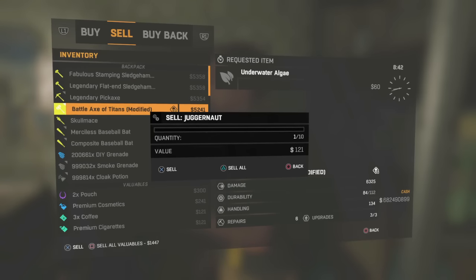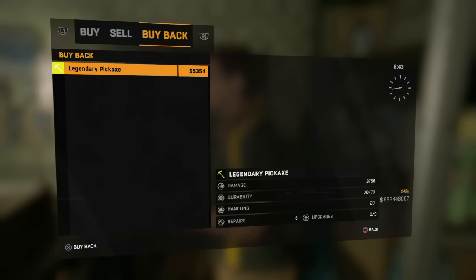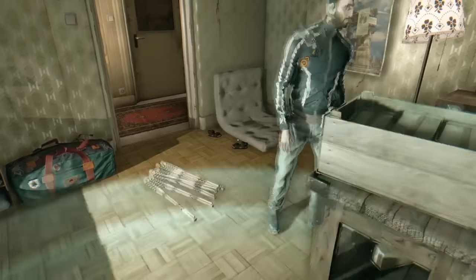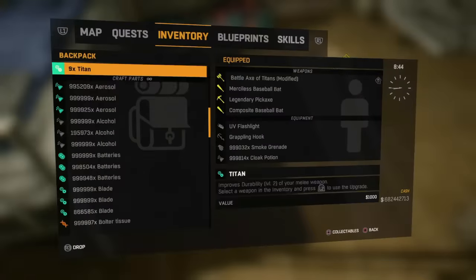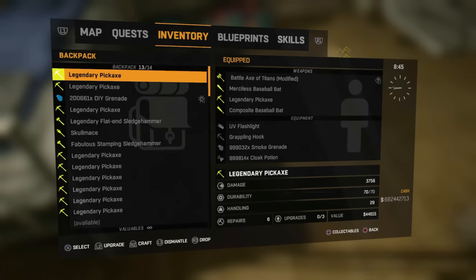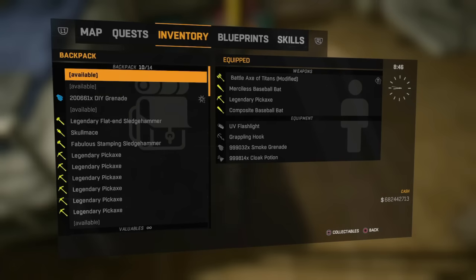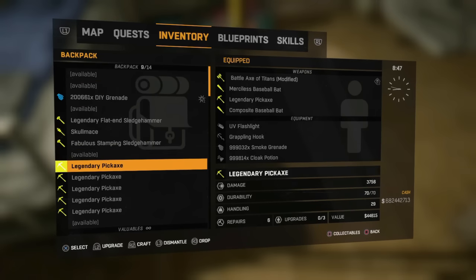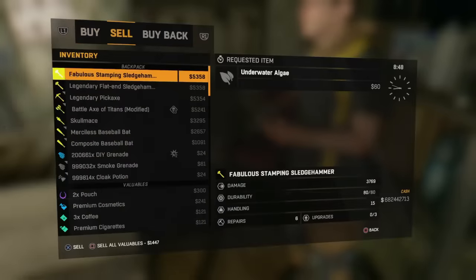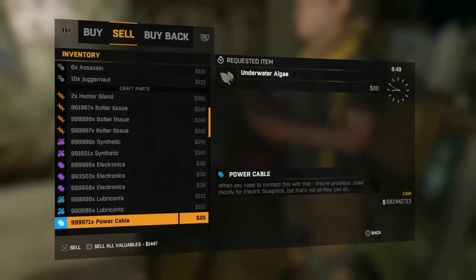In this case let's use the legendary pickaxe — and boom, buy back, you have a duplicate! My friend Jose is already duplicating them, he's quicker than me. I'm just going to pick up the legendary pickaxes I just duplicated and drop them. In five seconds you can duplicate weapons — it's that easy.